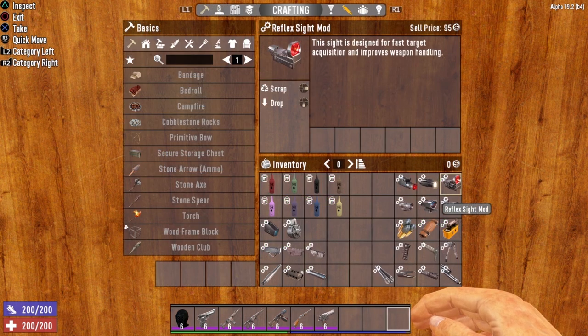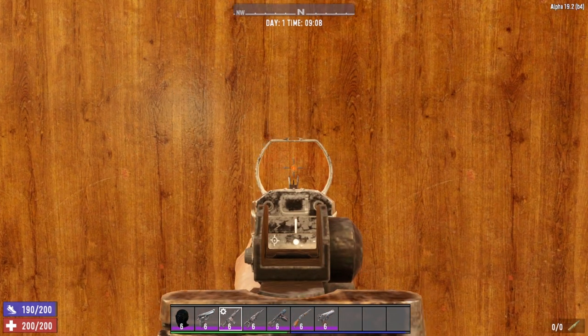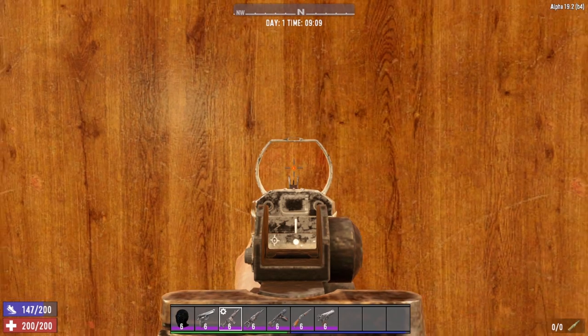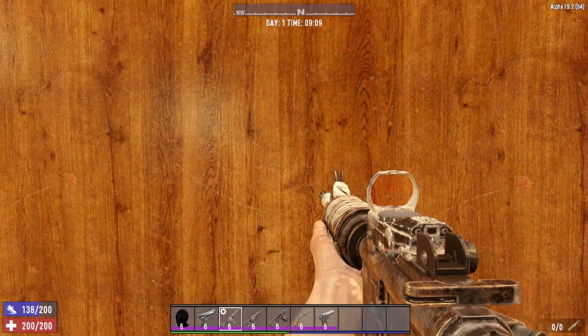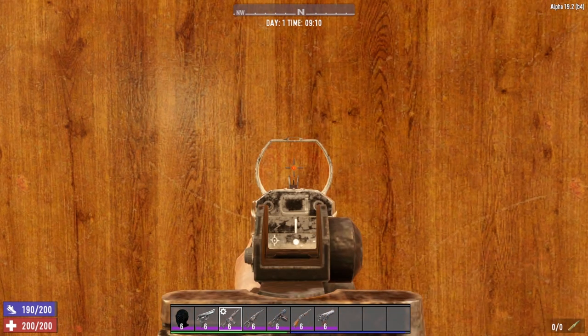The next modification is the reflex sight mod. This sight is designed for fast target acquisition and improves weapon handling. Here we have the reflex sight mod attached to our tactical assault rifle. When we aim, we get that red dot reticle, and our crosshairs get much tighter, with that center red dot telling us where our bullet is going to travel.